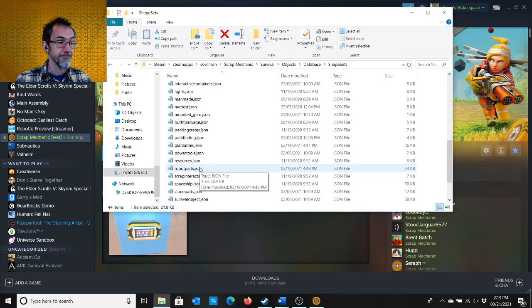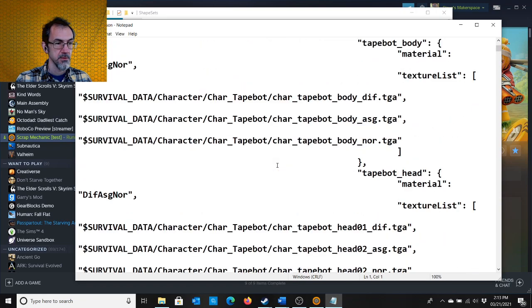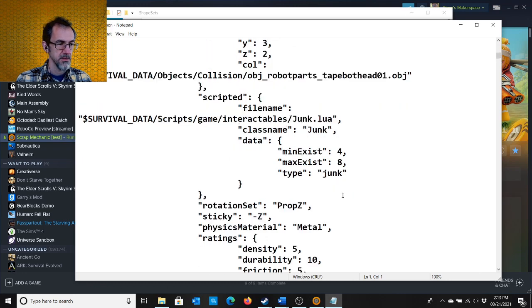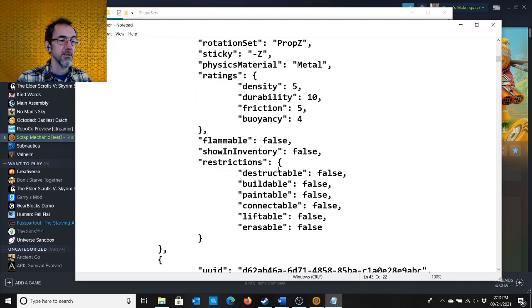Let's look at robot parts. This has a TapeBot head, and I see min exist and max exist. Type: junk. I'm wondering if I change this, will the head be around for a longer time? Let's make it a thousand and see if it sticks around longer. Also down here — destructible false, buildable false. Let's see if we change some of these to true. Can I paint it? Can I erase it? And show in inventory — let's make that true also.